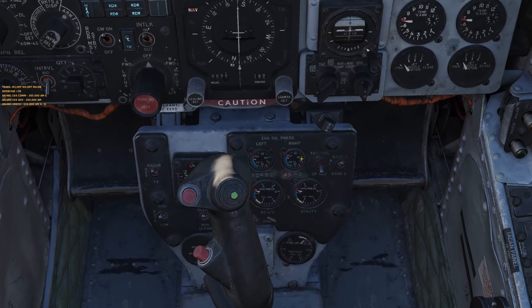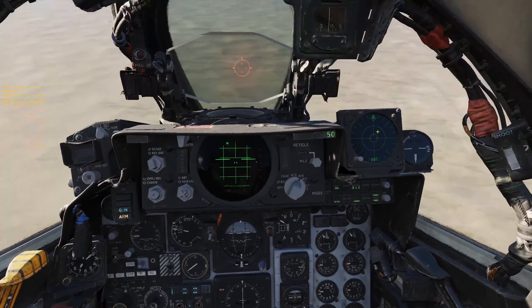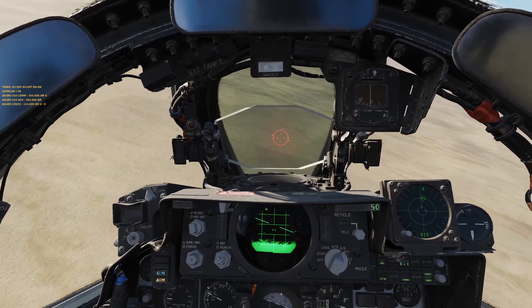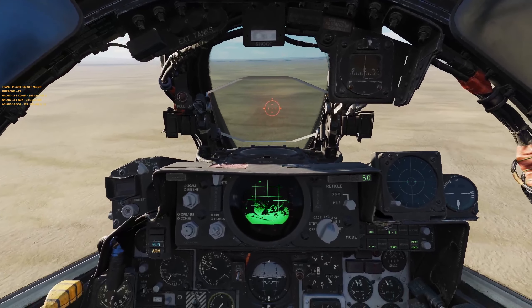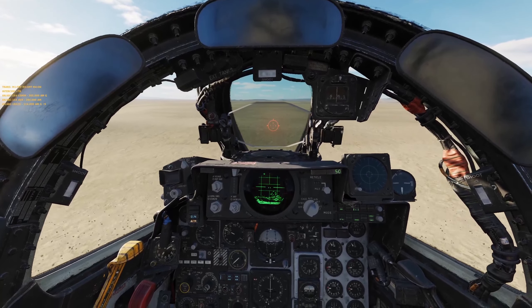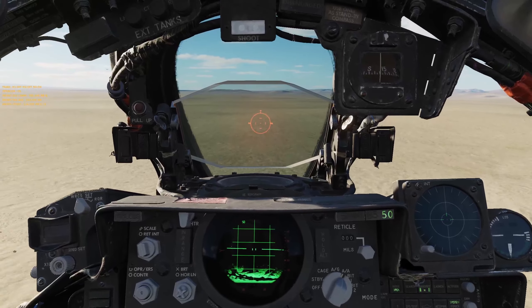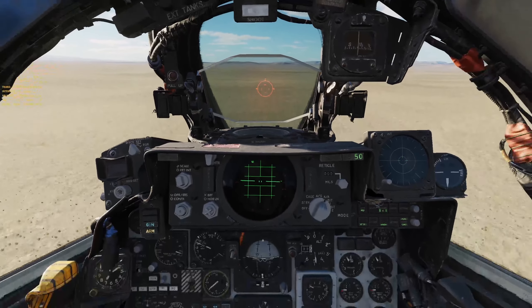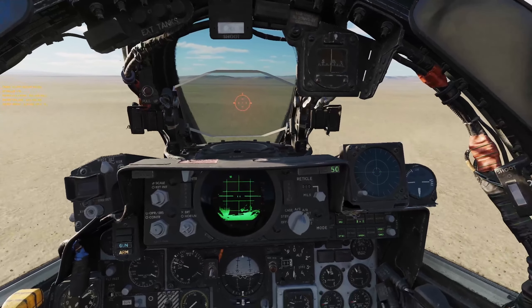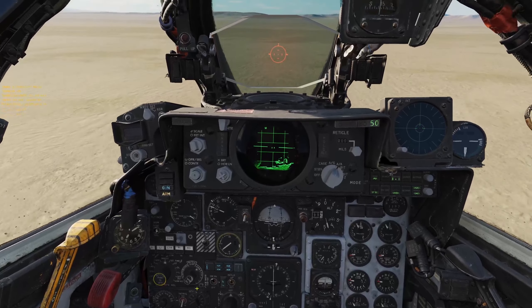Welcome back. Today we're going to be talking Shrikes in the brand new F4 from Heatblur in DCS. The Shrikes have been a pain in the ass for me. To be fair, I've used them in the A4 and they felt really straightforward — flip a few switches, point the nose at the enemy, get a tone, fire, and sometimes they hit the target. I went into this knowing the Shrike is not the most accurate or reliable weapon platform in the world, and it traditionally had a lot of problems in real life. On top of that, it wasn't really explained well in the manual, and some bits and pieces are a little convoluted.